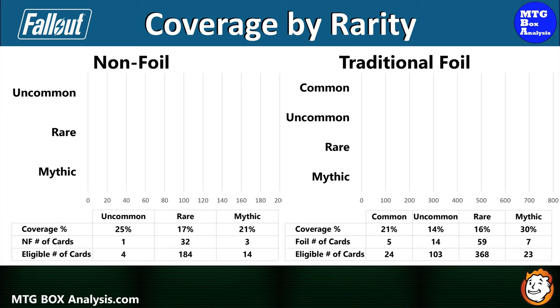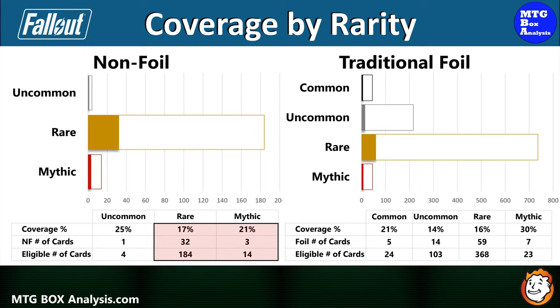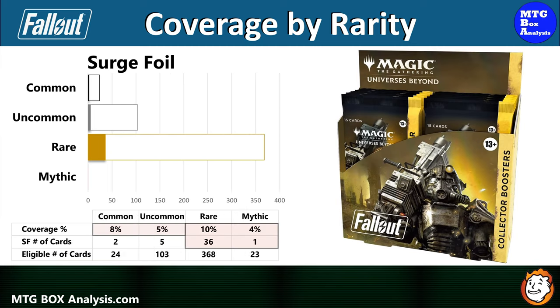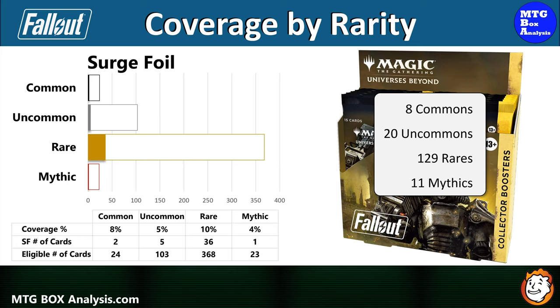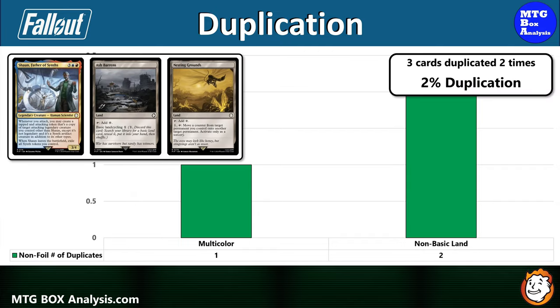By rarity: in non-foil, we saw 1 of 4 uncommons (25% coverage), 32 of 184 rares (17% coverage), and 3 non-foil Mythics (21% coverage). In the foil space, we saw 21% of commons and 14% of uncommons, 59 of 368 rares (16% coverage), and 7 foil Mythics (30% coverage). In Surge Foil, we saw 8% of commons and 5% of uncommons, 36 rares (10% coverage), and 1 Surge Foil Mythic (4% coverage). In total, this box contained 8 commons, 20 uncommons, 129 rares, and 11 mythics. From a duplication standpoint, this box was very low — only 3 cards shared the same frame and foil treatment.